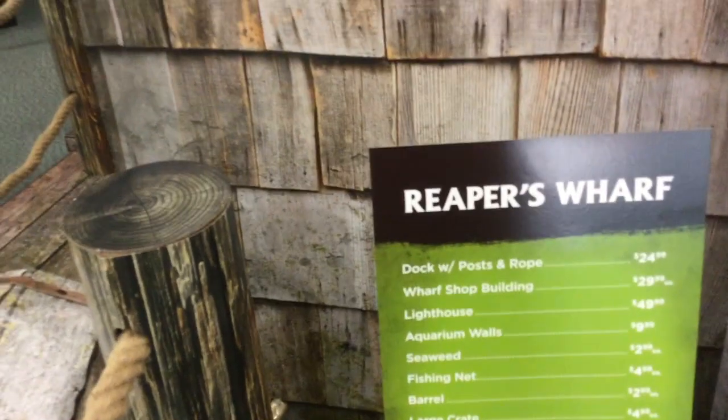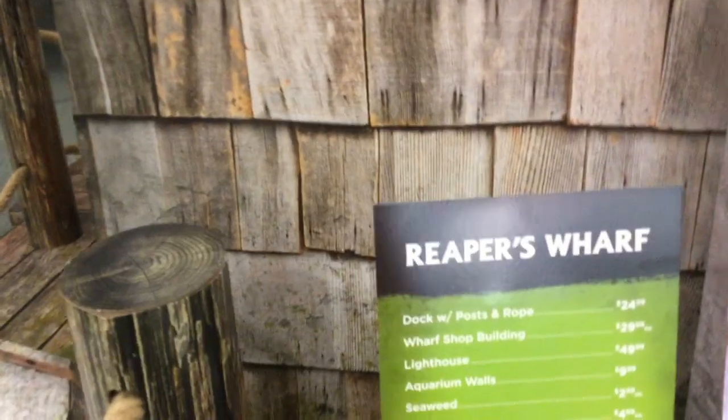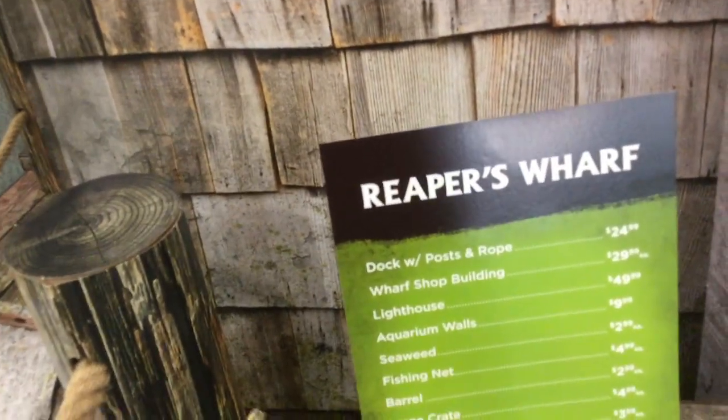The first thing I'm going to be showing you are the things you can buy. The docks with the posts and the ropes right here, which I'm getting one of those, is $25 for each of those little squares. The Wharf Shop building, which I'm also getting one of, is $30 each.